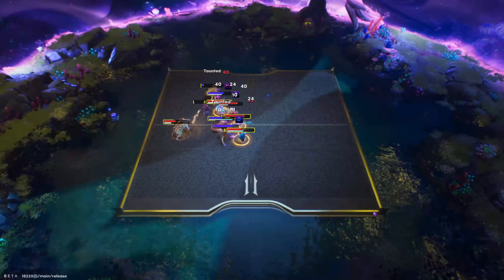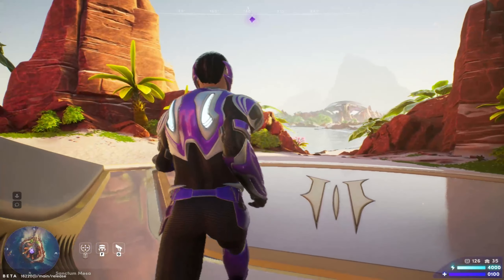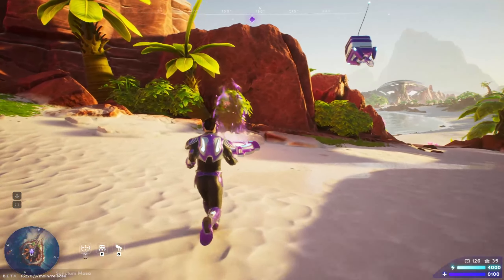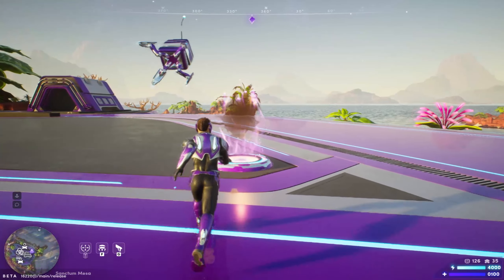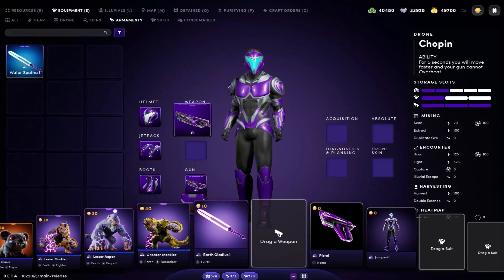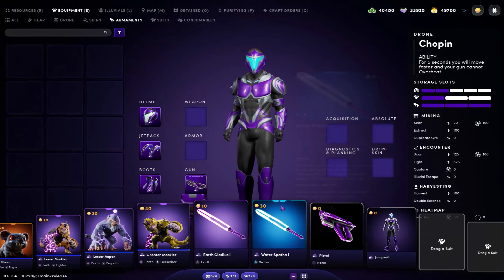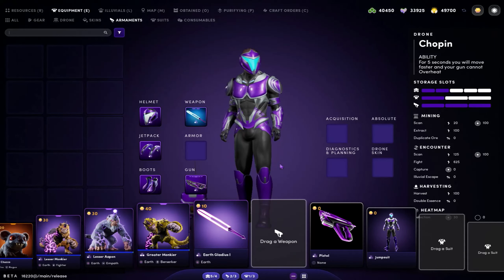Coming back out of the overworld regions, the new Sanctum Mesa teleporters allow faster teleporting between the zones, and I expect this to become a staple in other upgrades to the Illuvium world. I'm really hoping they come to regions and replace the current beacon system to quickly teleport all over the region. There are also some major UI updates — the drone component slots make a lot more sense, and the different team-building and inventory systems look so much better. They're actually working on overhauling the UI even more.